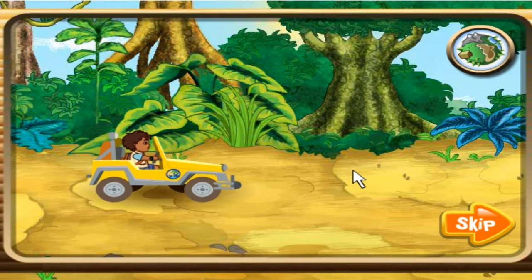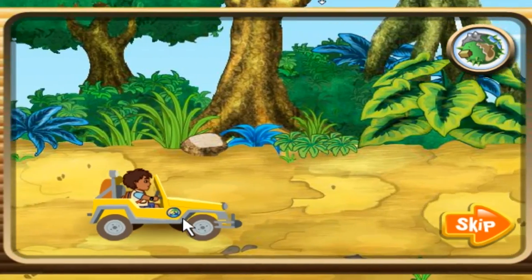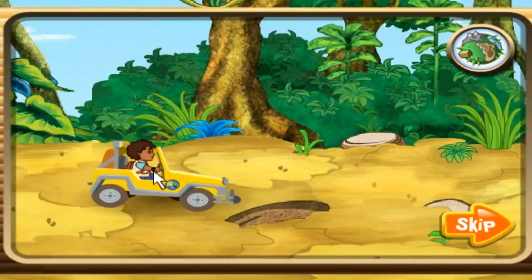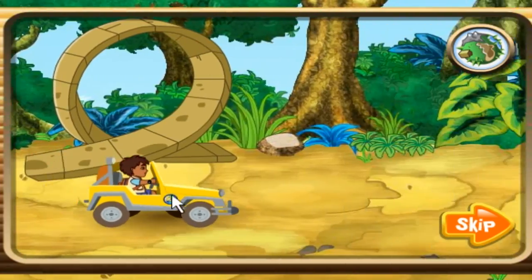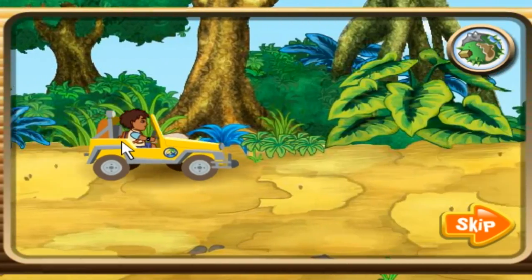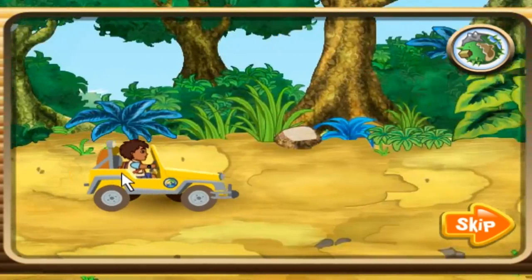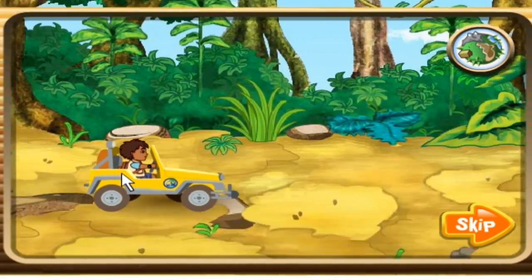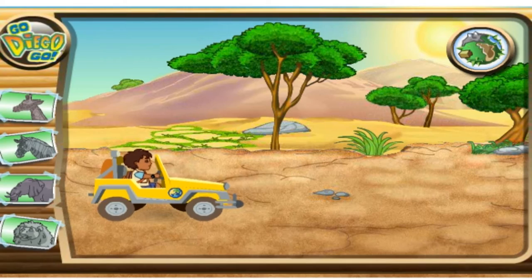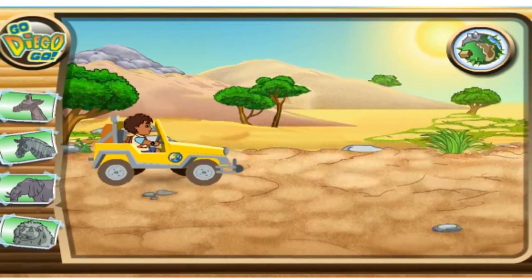Help Baby Jaguar and me to rescue all the animals that the mean magician turned to stone. To finish the rescue, we have to find all four of the animals that have been turned into stone. Use your mouse to help me drive the safari truck. Drive us over to any of the animals to pick them up. Just drive over ramps, springs, and loops to do great tricks. And if you drive over a speed boost, we'll start moving really fast. But watch out for big puddles or bushes that can slow us down. Ready? Al rescate! Get ready for a savanna rescue! Here we go!